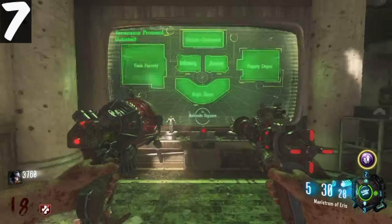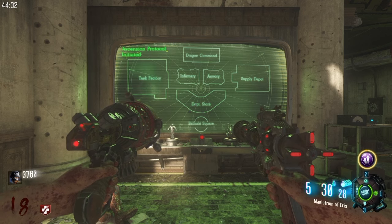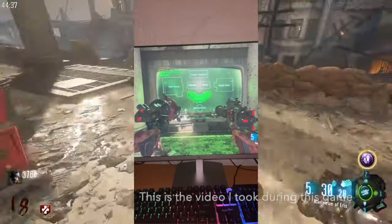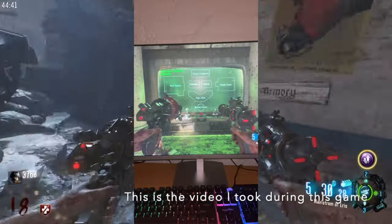For the bomb step, the easiest way to remember the order that you need to hit the buttons is to just take your phone, put it on slow mo mode, and record your screen. You can do this on both solo and co-op. No zombies will spawn while the order is flashing on screen.